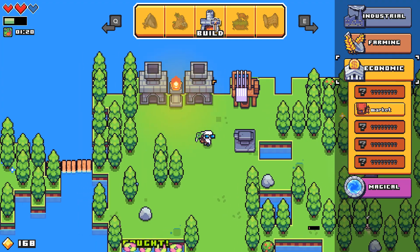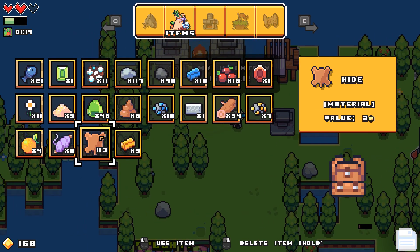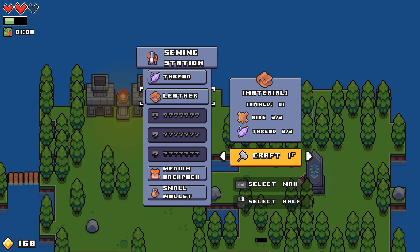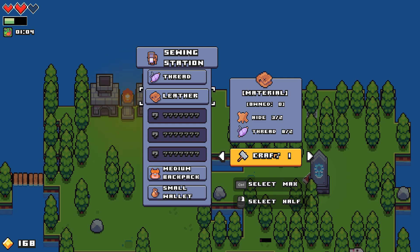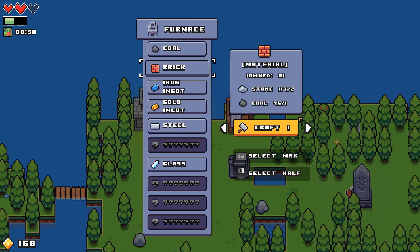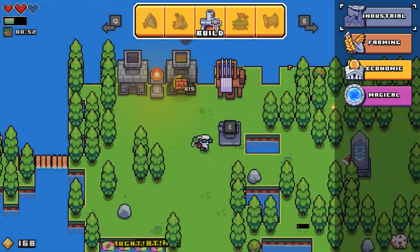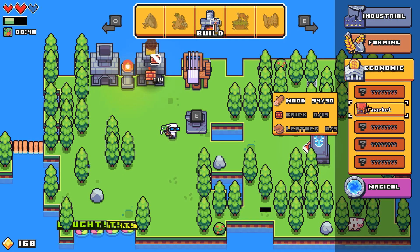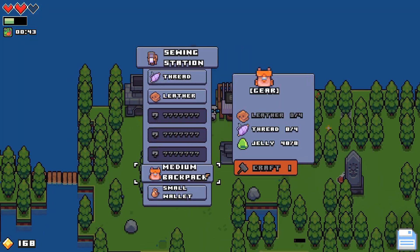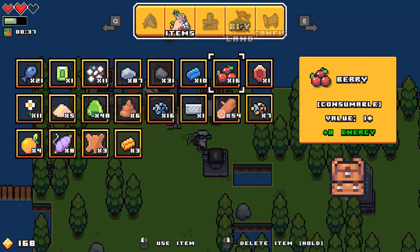Alright, first thing I need to do is build a market - 15 bricks and oh, it takes leather. I forgot how to turn hide into leather. Here it is - oh man. I was thinking hide to leather was one to one, obviously it's not. Oh boy, that's a problem. I need 15 bricks and that leather too, which I can't get anyway. That takes four leather.